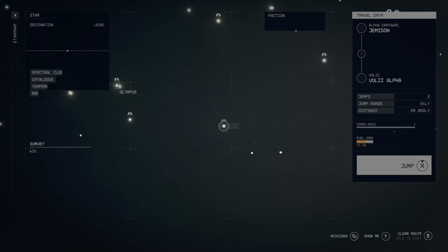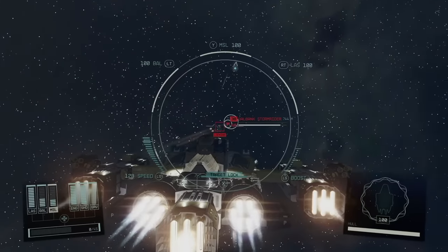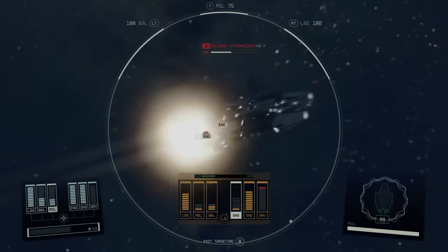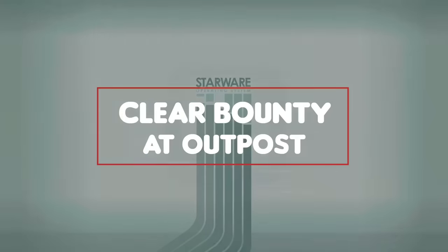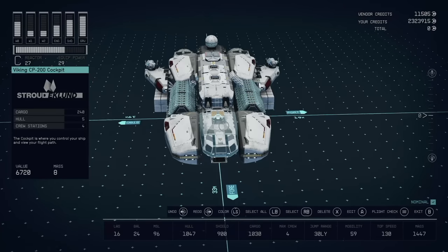In that outpost, build yourself a Bounty Clearance Service Terminal and save your game. Fly over to Valley Alpha and find yourself a Galbank Stormrider — tail it. Using the targeting system, take out the shields and engines, dock and steal the ship. And boom, now we have the frame or the base of the ship.